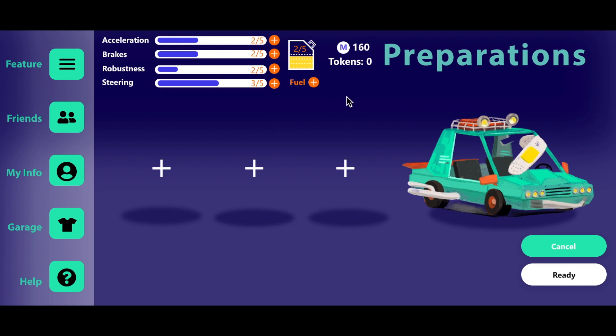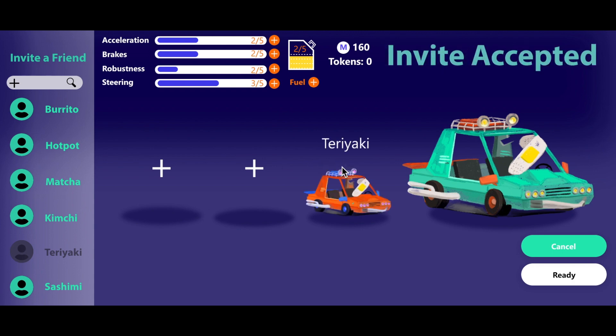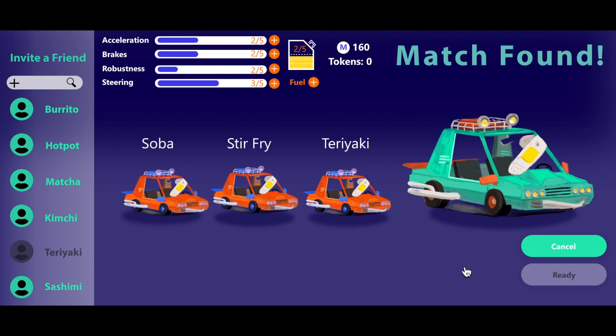Now that you've used up all your tokens, your mom car is ready to go. But before queuing for a race, let's also invite a friend to join our match. Here is a list of all your friends who are online. Let's send an invite to teriyaki. Once they've accepted the invite, the two of you will be in a lobby together. Now you're good to go, so hit ready to queue for a race and begin the matchmaking process. A match has been found and the race is about to begin.